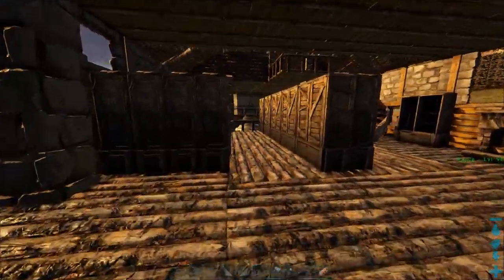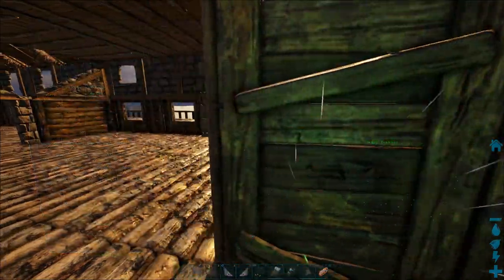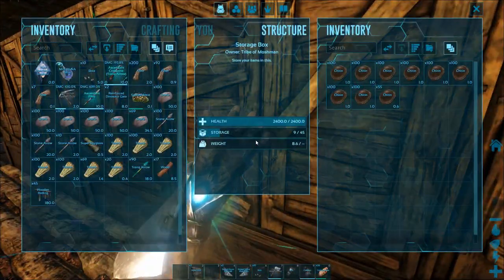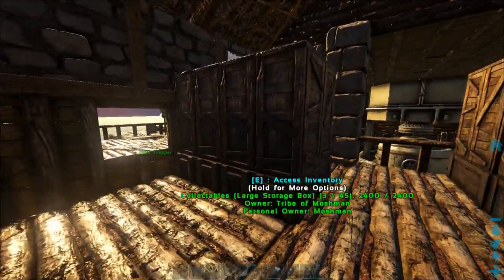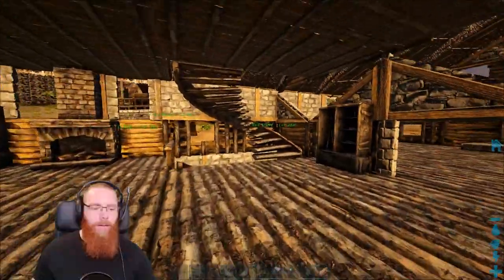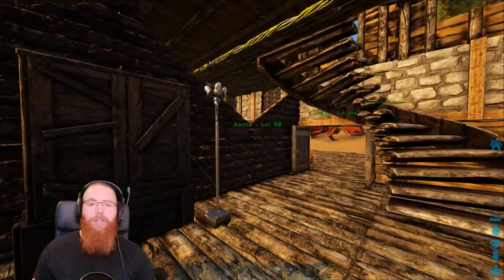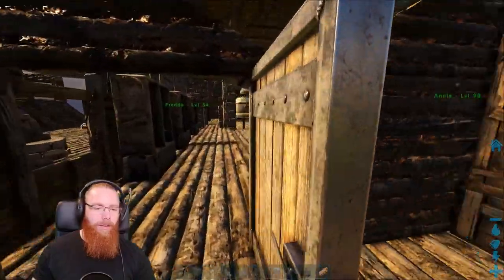Upstairs I've put another row of storage in, and this is all like fibre, hides, chitin, charcoal, all that sort of stuff. Then collectibles, explosives, weapons, armour, all that kind of stuff that I'm not using at the moment, just for if I ever need to dip into it.